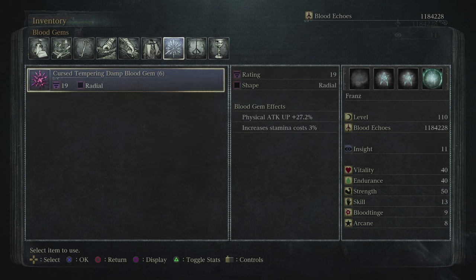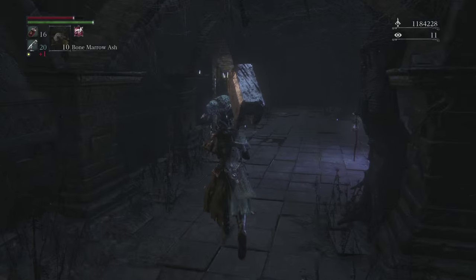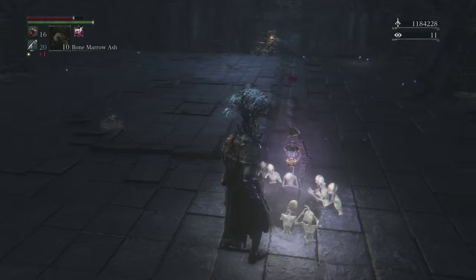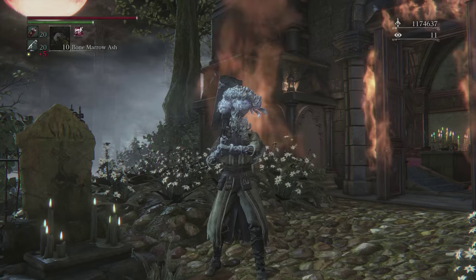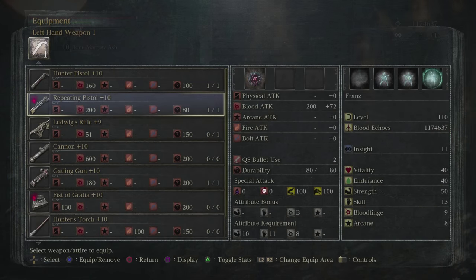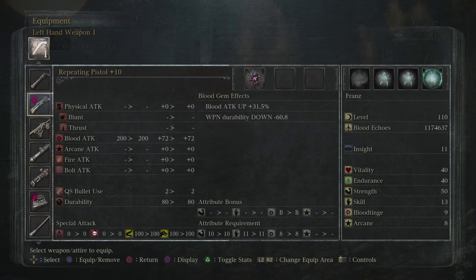This is exactly the sort of gem you'll probably be looking for from this fight — the physical damage plus 27.2% radial. Any of the normal gem types that can drop from this fight as radials can also drop as triangular or waning. So if you want a triangular or waning physical damage plus 27.2% gem, you do get them from that fight, but you're going to be there a hell of a lot longer because they're much rarer drops unfortunately.